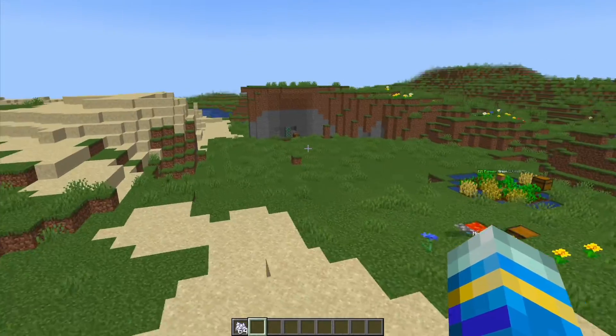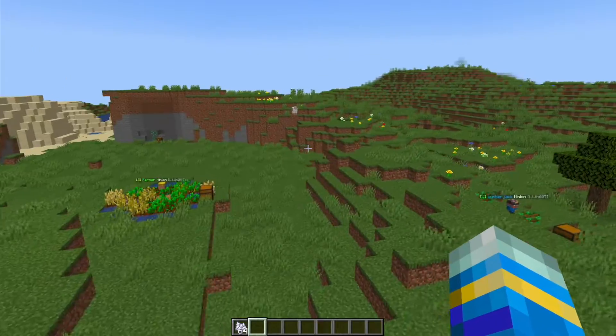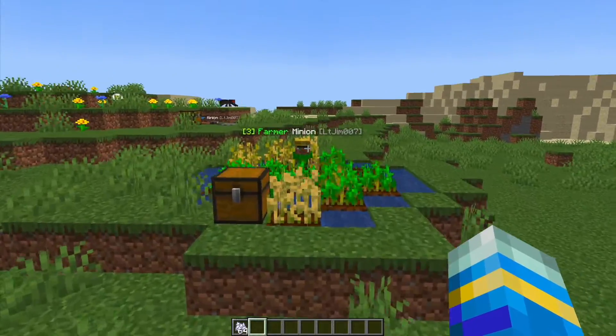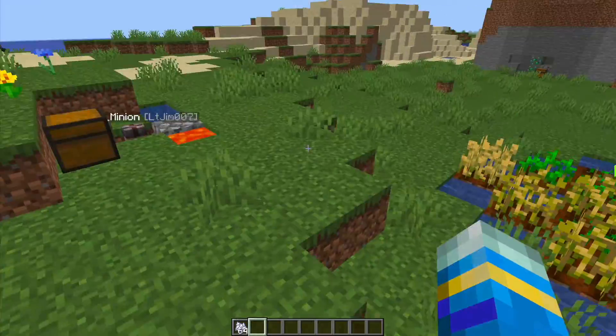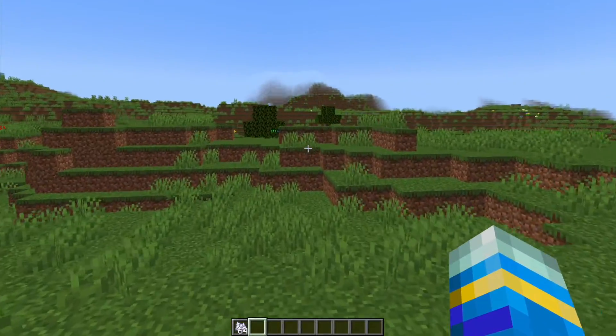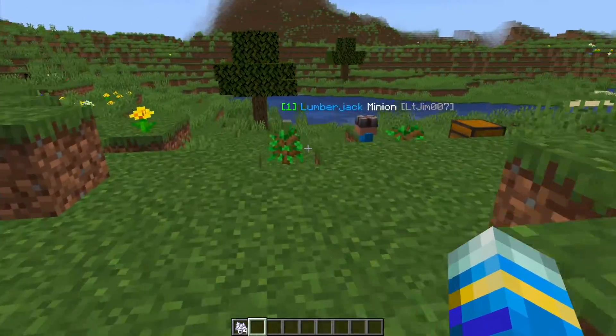Hey guys, welcome to another Server Miner plugin tutorial. I'm your host L2Jim007 and today we'll look at the Axe Minions plugin. This is a really awesome plugin which allows you to have minions that will do certain jobs for you to produce either food, mining materials, wood and some other stuff. There's seven in total and overall it's a really well made and awesome plugin.